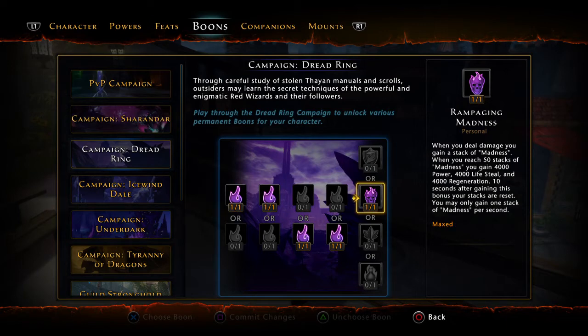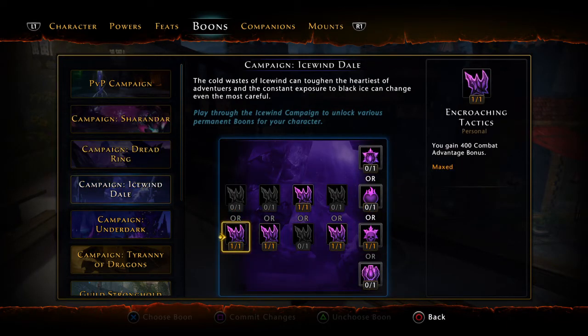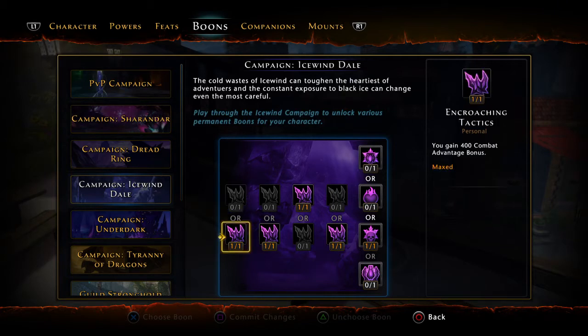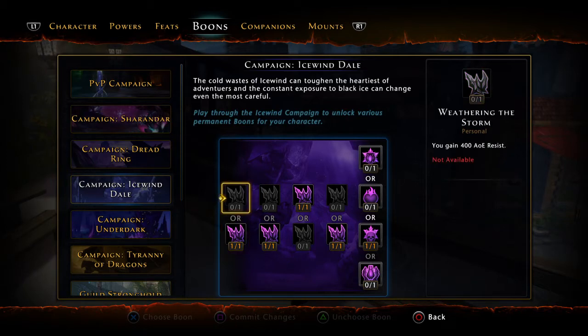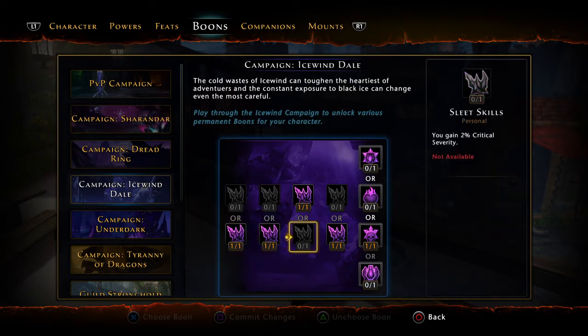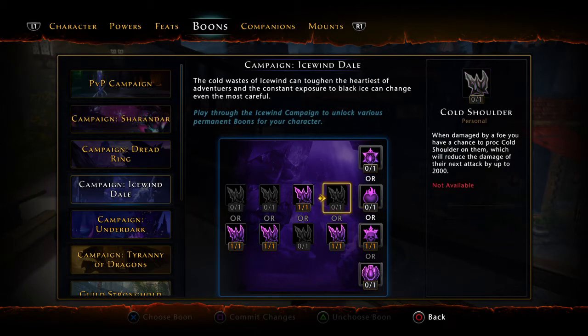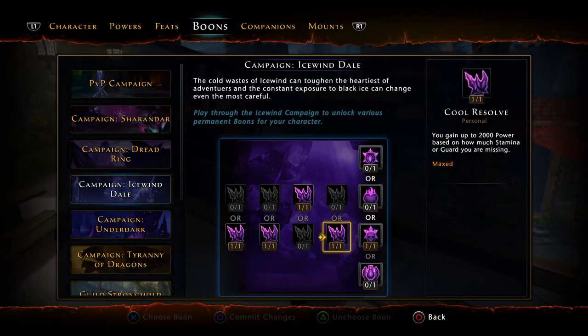For Icewind Dale: take combat advantage over AoE resist — both are pretty good; if I were to redo this I might take AoE resist, but I want to do a little more damage. Take 400 stamina gain because you need that stamina, and 400 recovery over crit. Then 2,000 power based on how much stamina/guard is missing — useful depending on how you play.